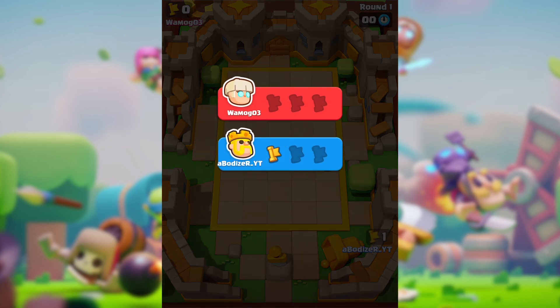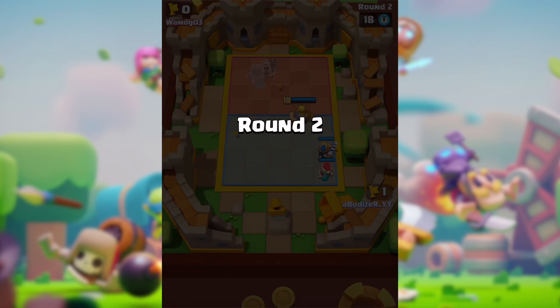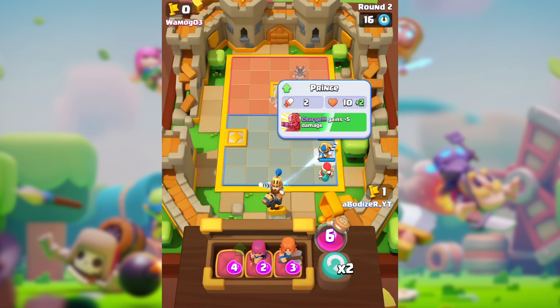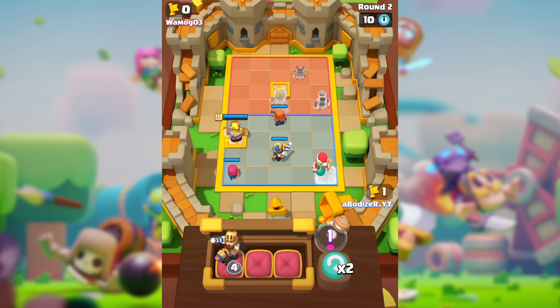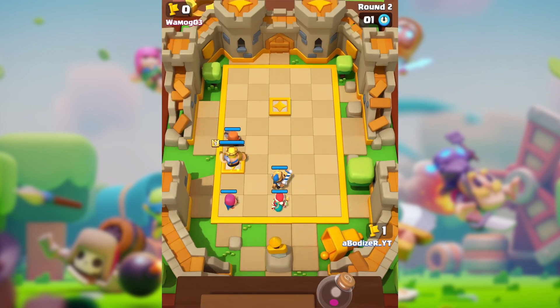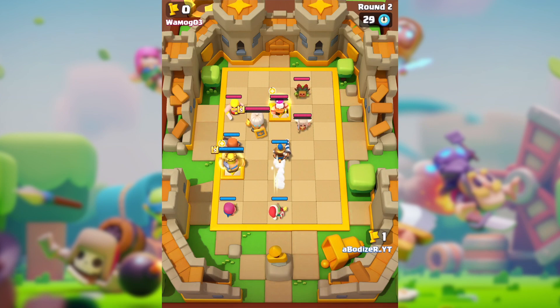First of all, you need to know how many total stars you have. Total stars is pretty much the number of stars you have for all minis combined. For example, if Valkyrie has two stars and Goblin has three stars, that's a total of five stars. You should get the point now.